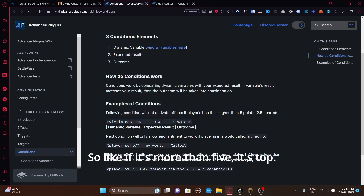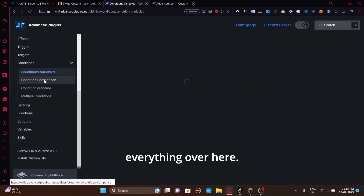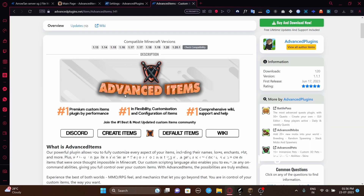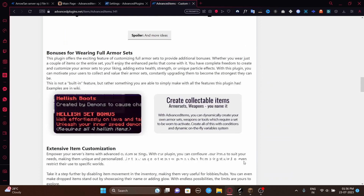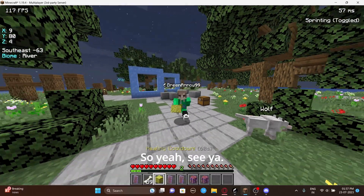There's also a condition that checks if the player is in a specific world and allows or blocks accordingly. The condition comparisons include: equal, less than, more than, less than or equal to, and greater than or equal to. Everything is pretty self-explanatory here. I recommend checking the plugin page as everything is very detailed, and there are previews to view. I'll include the Discord link in the description, so make sure you join. That's pretty much everything — see ya!